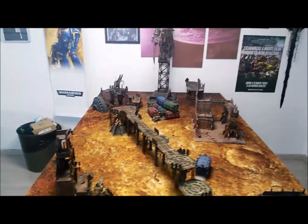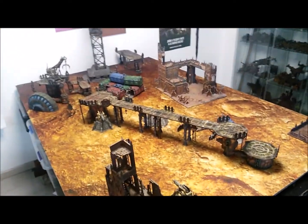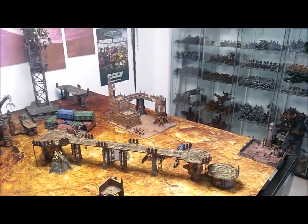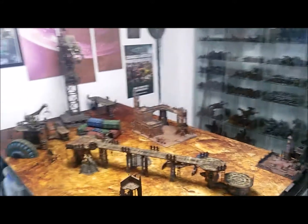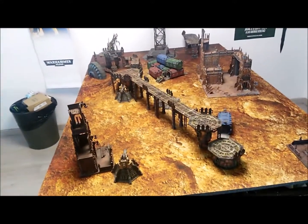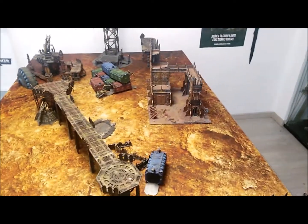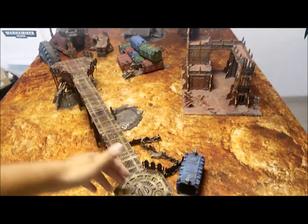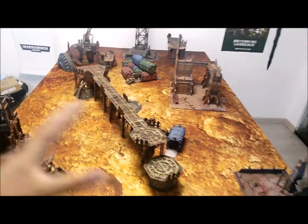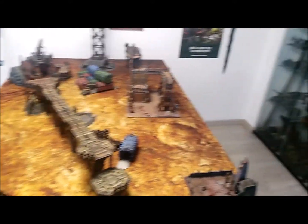Alright, so this is just the standard table that we have. We always have one just set up for anybody that comes, and all the scenography is ready — they can move everything, you know. This is just a few parts that we got from five kits of Shadow War that we have in the shop. He made some special conversions and stuff. But the good thing is all this scenography can more or less be set up on any table, to be honest.